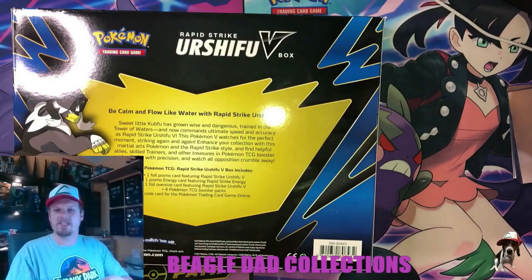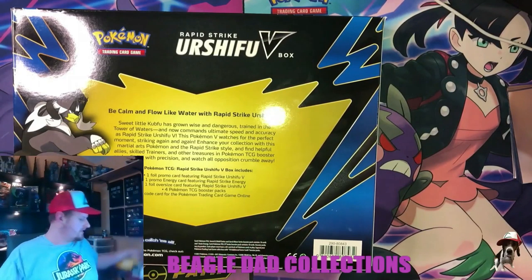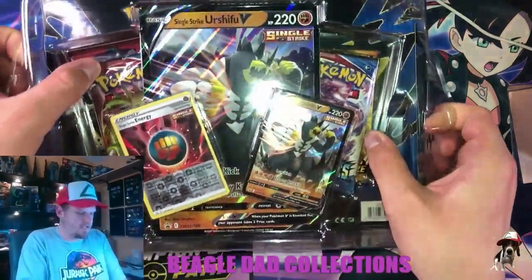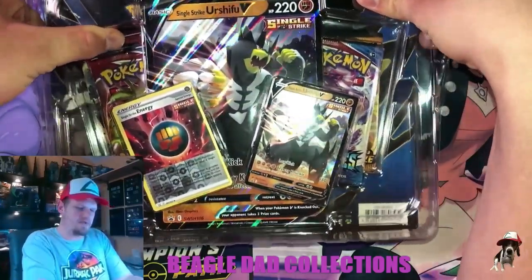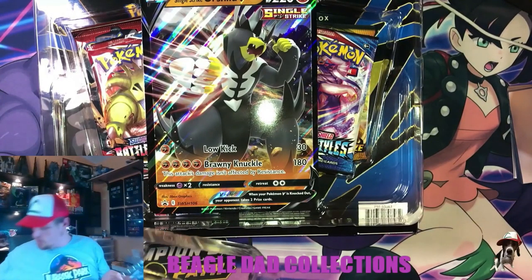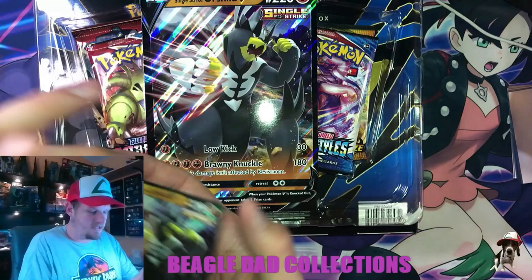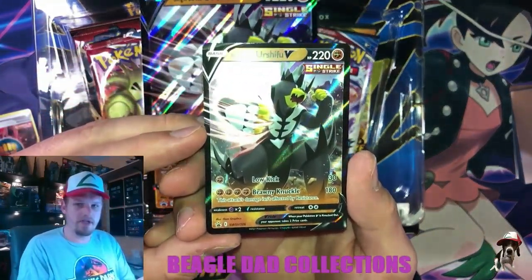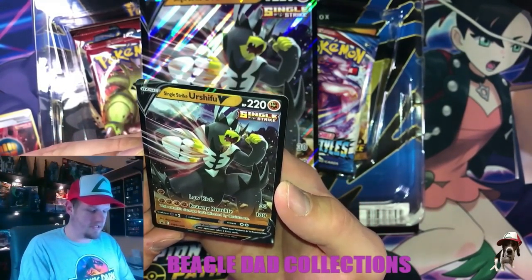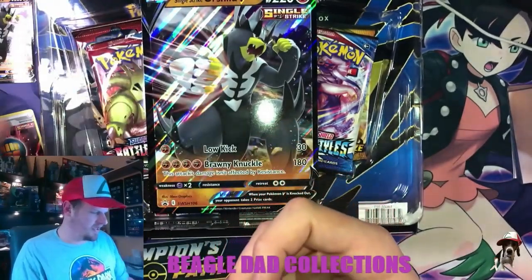I'm gonna pop these bad boys open and get the promos out so we can compare the two versions of the card. First up, Single Strike — it's always impossible to open these. Here is the Single Strike Urshifu V in all its glory. He's coming at you with Low Knuckle for 30, and then Brawny Knuckle — this attack's damage isn't affected by resistance, which is pretty dope, though I don't know how many Pokemon are resistant to Fighting type right now.